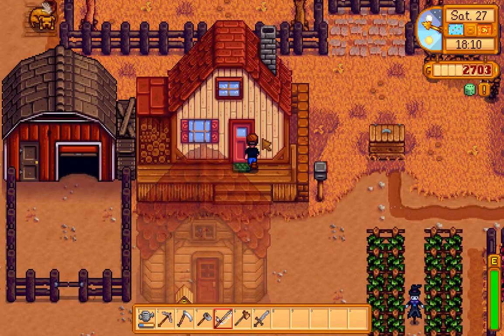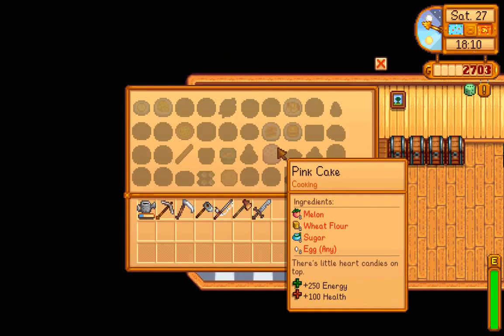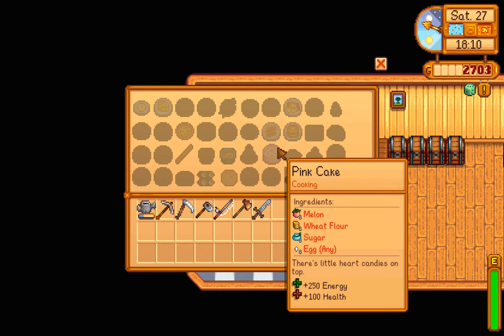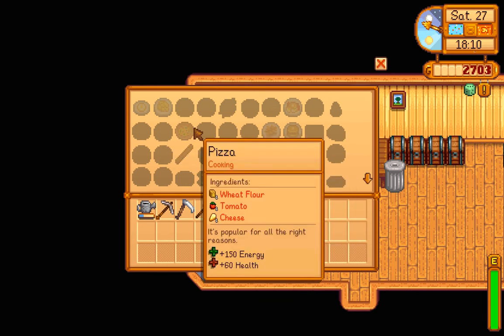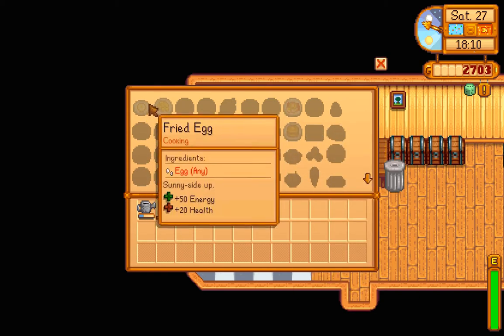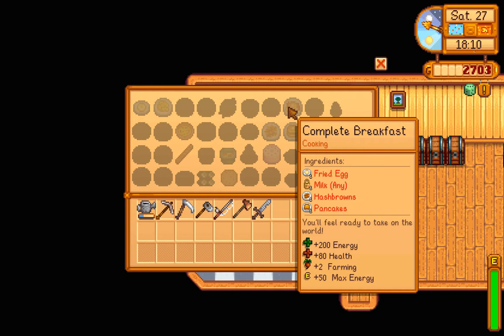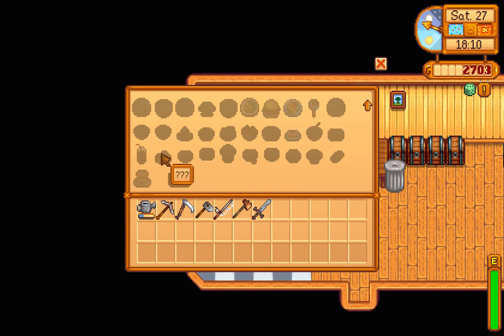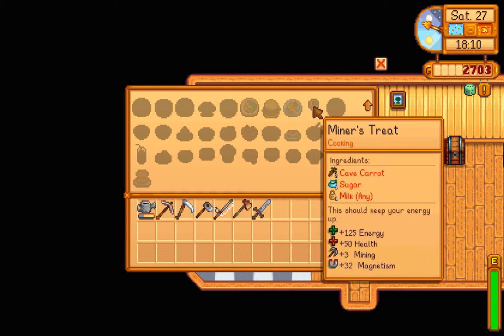It's 6 o'clock. Alright, I've got to wait until 10. I've got a pink cake, trout soup, pizza, omelette, fried egg — I could make a ton of fried eggs — crab cakes, radish salad, miner's treat, cave carrots, sugar, milk, honey.